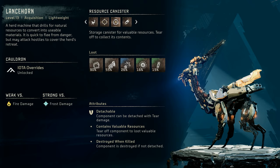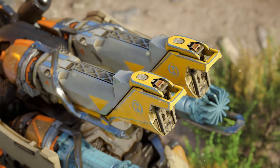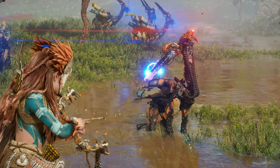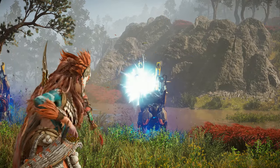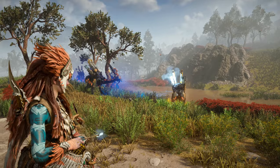The Lancehorn has two resource canisters high atop its back which serve as storage canisters for valuable resources — detach them to collect these resources for yourself. The Lancehorn also has two chill water canisters resting on its haunches which act as chill water storage. Detach them to collect the resource, or shoot with a well-aimed frost arrow to detonate and inflict the brittle state.